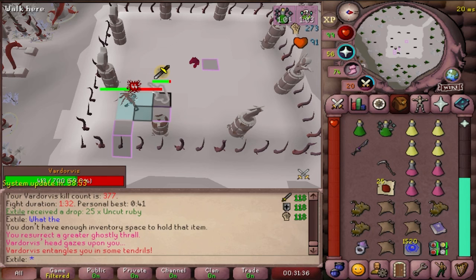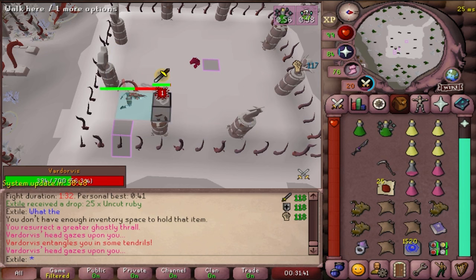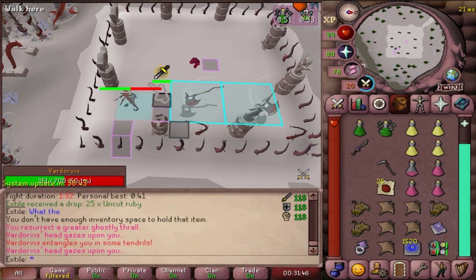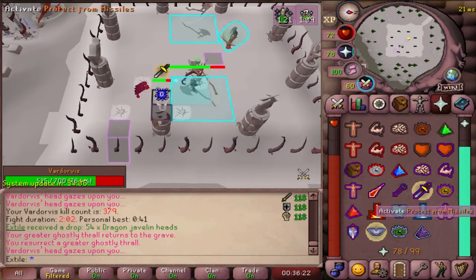The head on a stick attack. Sometimes Vardorvis' lost head will sprout up in the arena and shoot a little projectile at you. You have until it reaches you to pray against it. If you don't, your prayers will be disabled and Vardorvis will more than likely hit you for about 30 damage, but sometimes it's a zero.